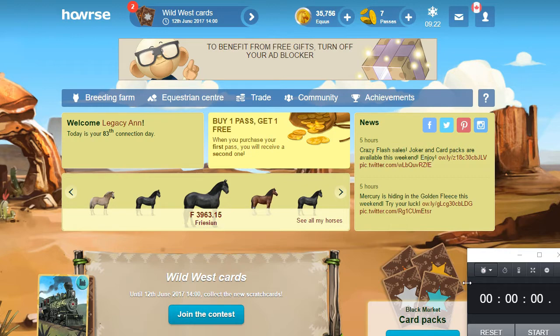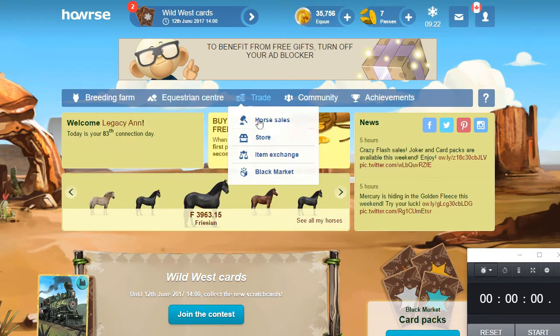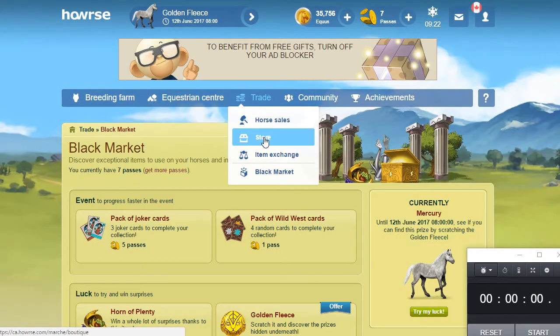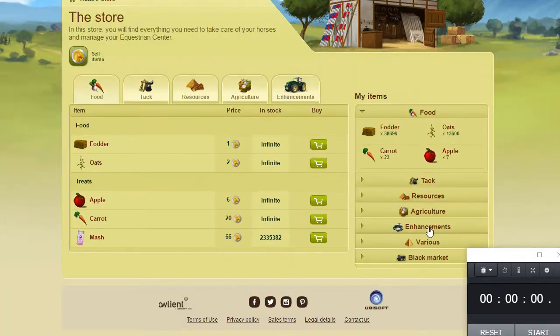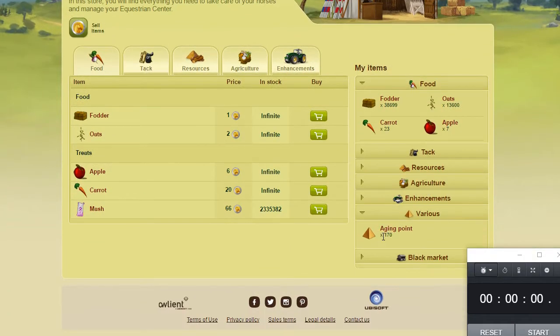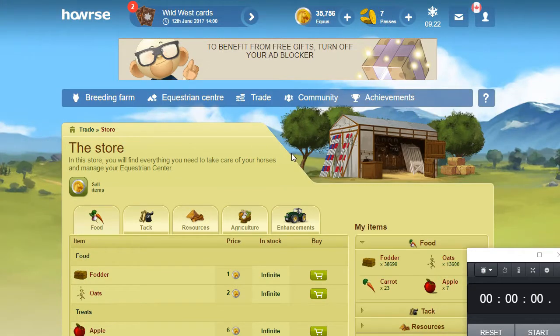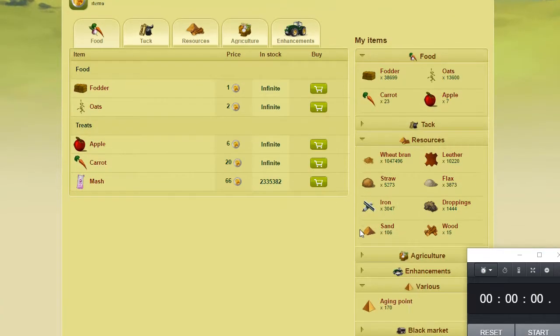One thing I want to show first is my AP amount — it's 170. I want to make note because as I start working my pass farm, you'll notice my AP amount and my Equus amount will go up. I also want to show my resources: my iron resources are at 3,047 right now. Keep that in mind and we'll see all that go up as I start working my pass horses.